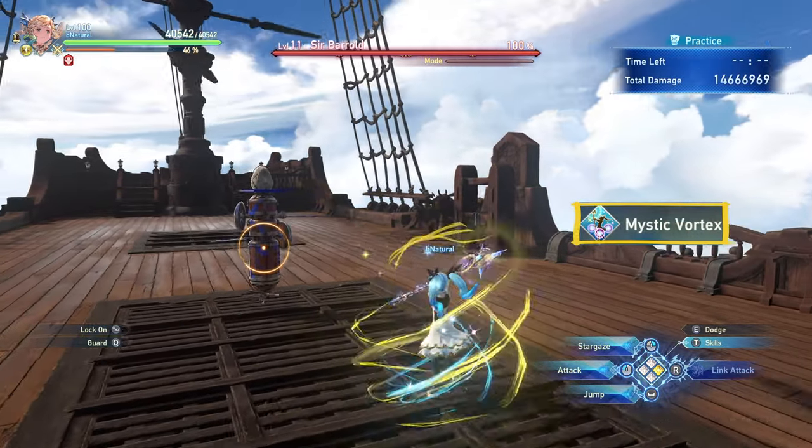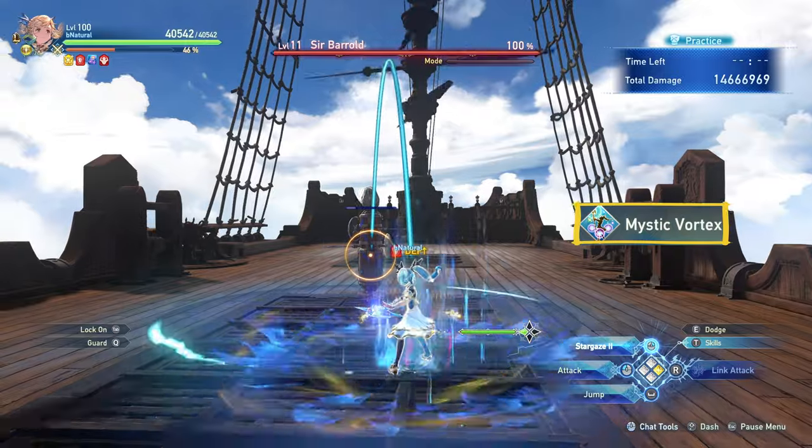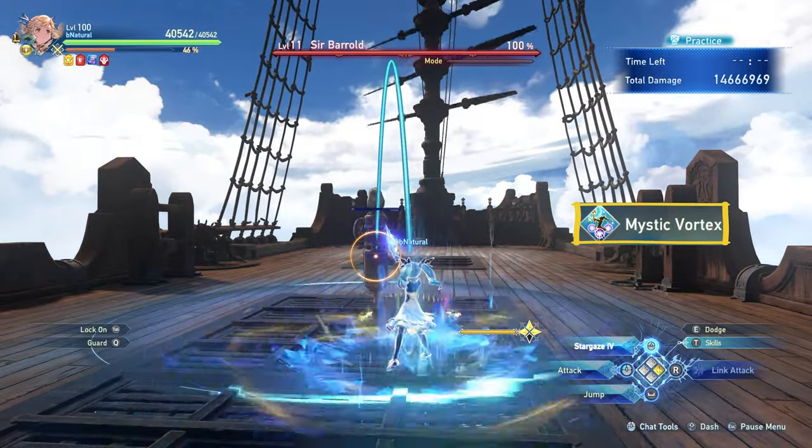Mystic Vortex instantly gives you 3 stacks, allowing you to immediately go into a fully charged quick-casted Stargaze.